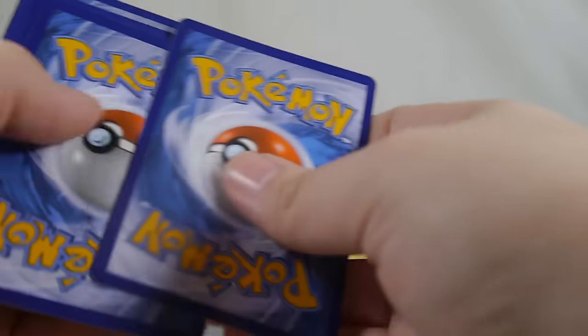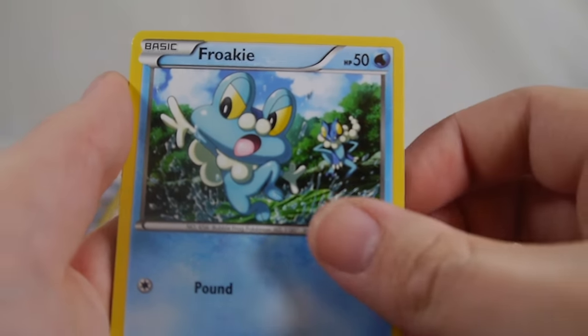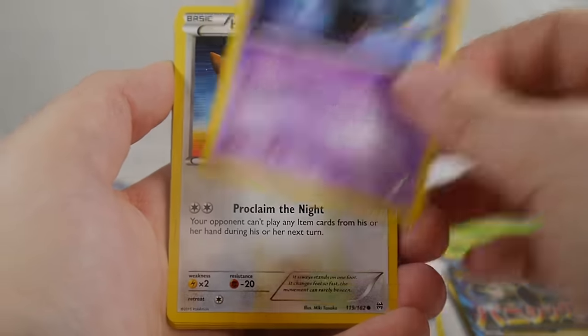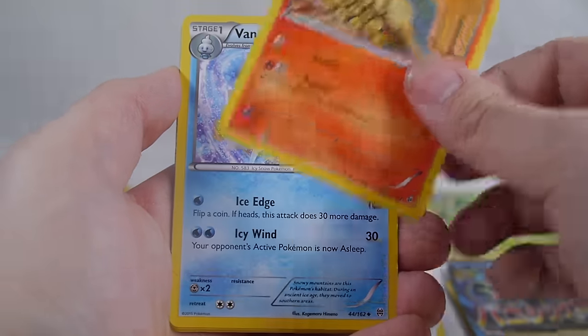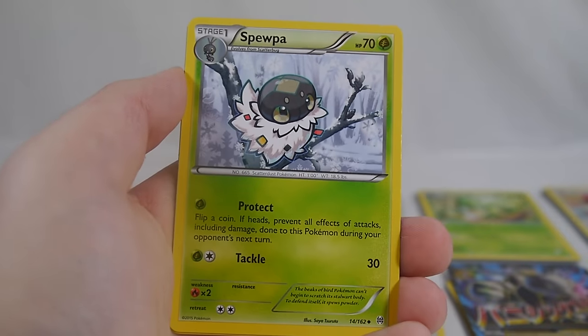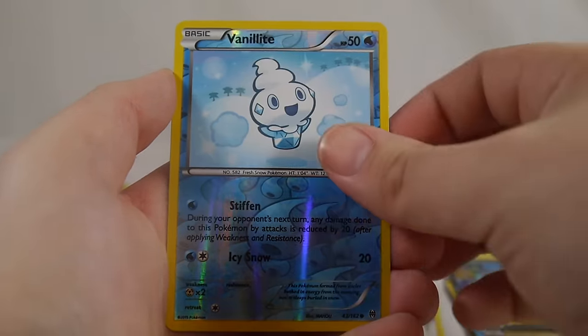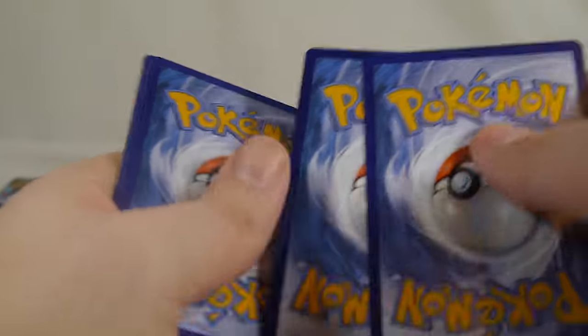Pack eleven: Axew, Froakie, Mischievous Gothita, Hoothoot, Cyndaquil, Vanillish, Snorlax, Spoink, a reverse Vanillish, and Simisear is our rare.